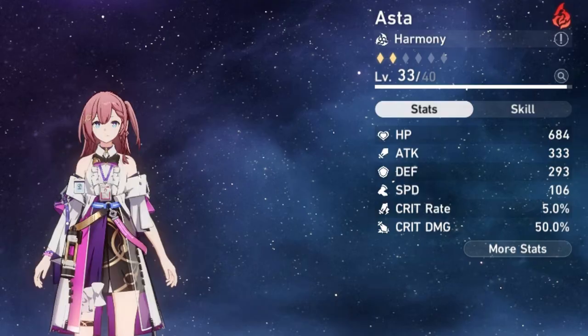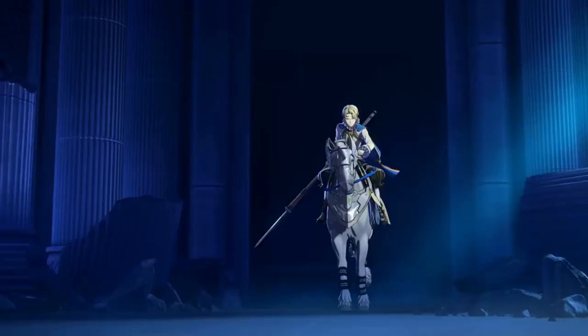Astat is a fire element harmony unit that applies buffs to improve the team's combat capabilities. Her ultimate grants a team-wide speed buff for two turns, while her talent increases attack for all allies per stack. Astat is rewarded during the tutorial section when showcasing the warp system.